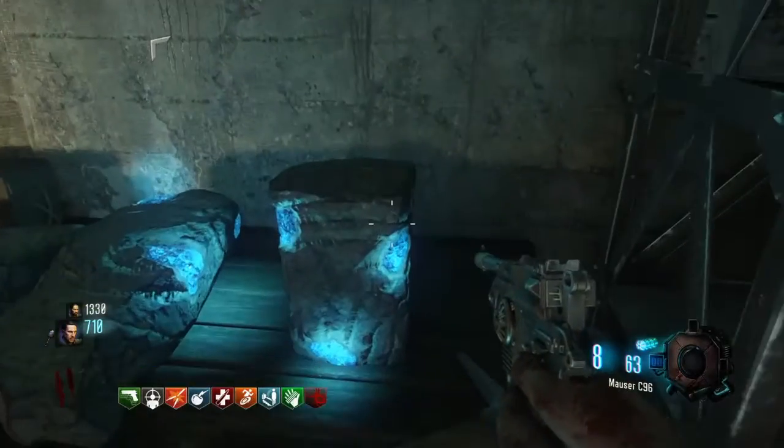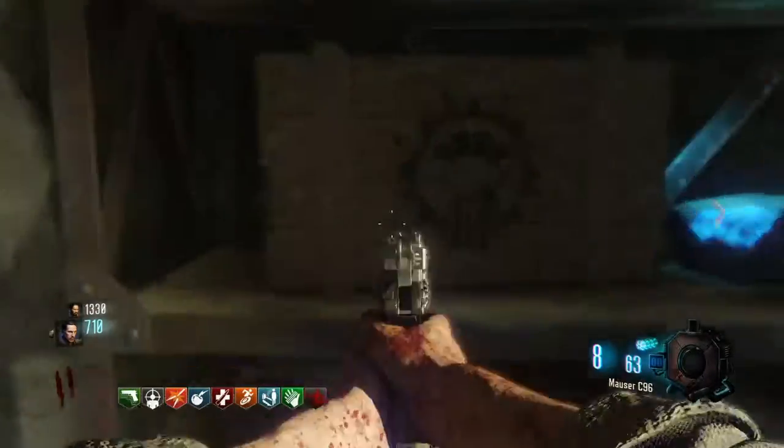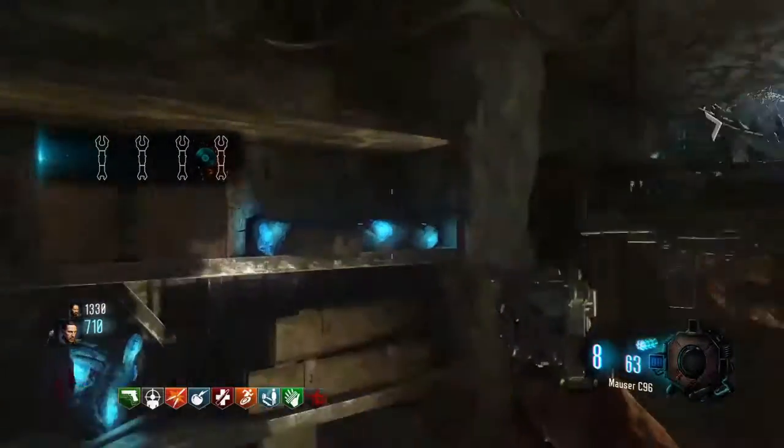The next step for the Ice Staff is to pick up the record. The record could be either right here on that calendar, or it could be on the shelf right here, and it could possibly be right here where it was in my game, right there.